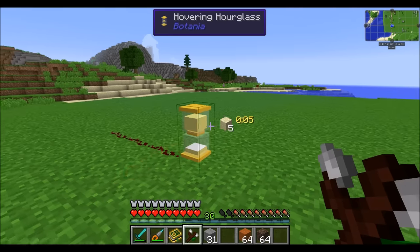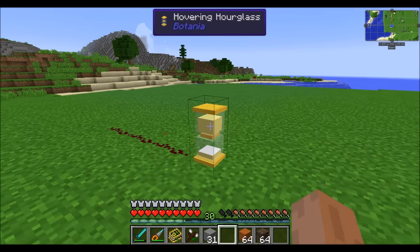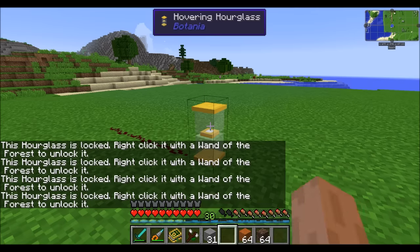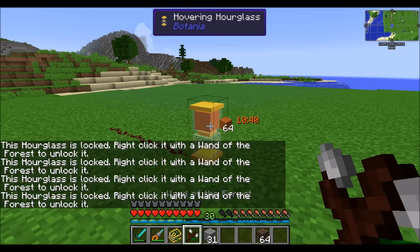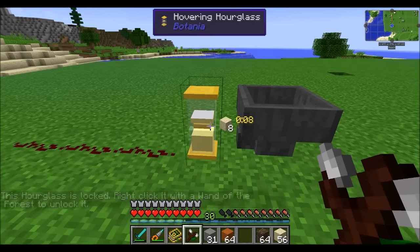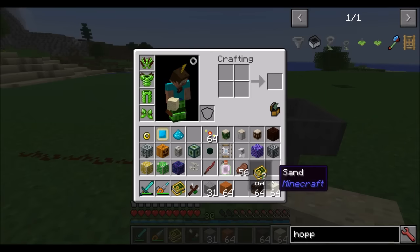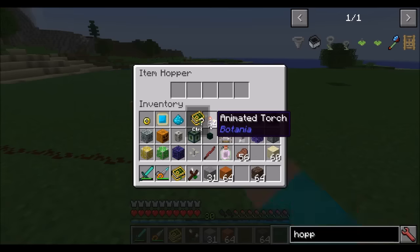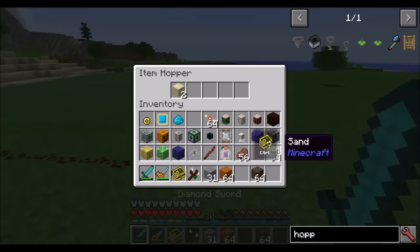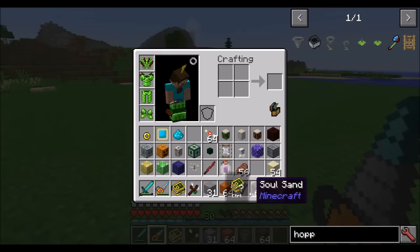If you're afraid of accidentally clicking on this thing, right-click with a Wand of the Forest and it will lock it, preventing you from adding or removing sand from the hourglass. Right-click it again with the Wand to unlock it. You can't add or remove sand while there's sand already in there — right-clicking even with sand in your inventory will remove the sand. If you want to add sand while it's running, you can interact with hoppers or any other item-inserting mechanism.